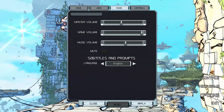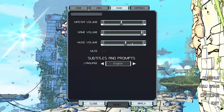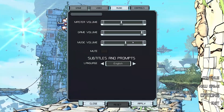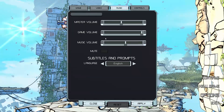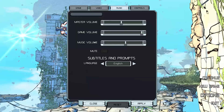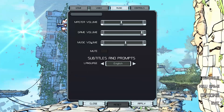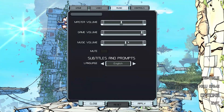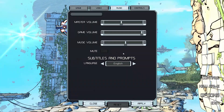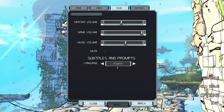For audio, you've got master volume, game volume, and music volume all separate. Your master volume controls both, while game volume controls sound effects and music volume controls the music. You can also mute things individually, which is actually kind of handy.